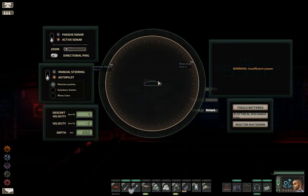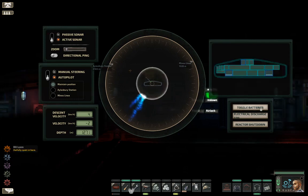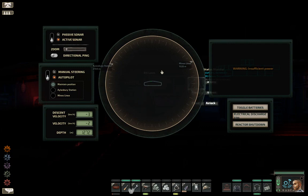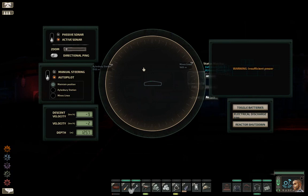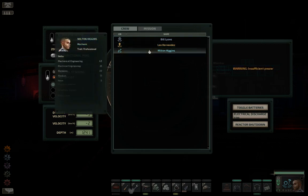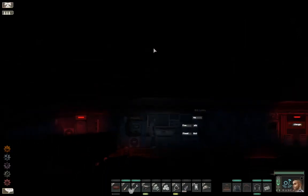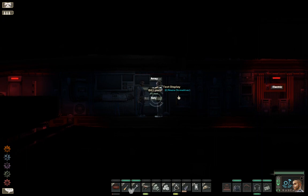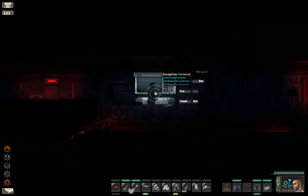So yeah, get the reactor online — come on, boys. I could toggle batteries. I'd rather wait for the reactor to be online now. Come on, boys! Tell me you're not injured or anything like that? Could someone please load up that — okay, sounds like he's got it, maybe?